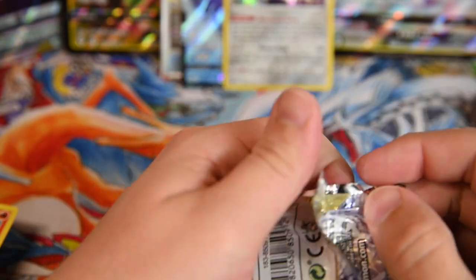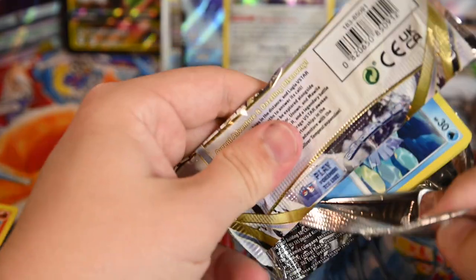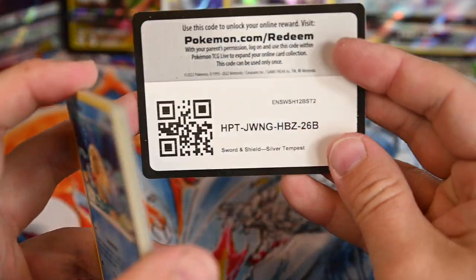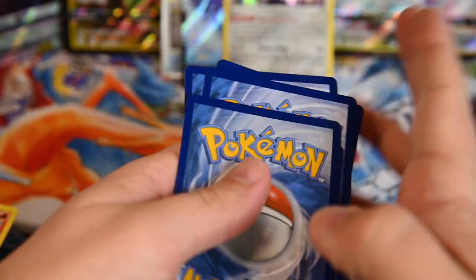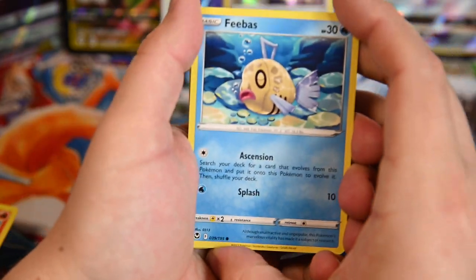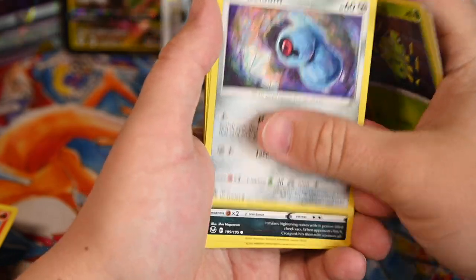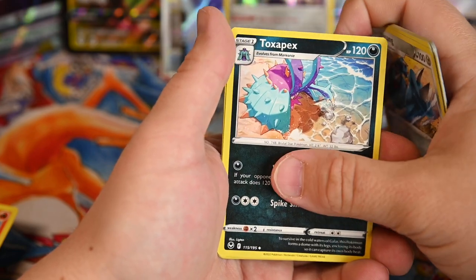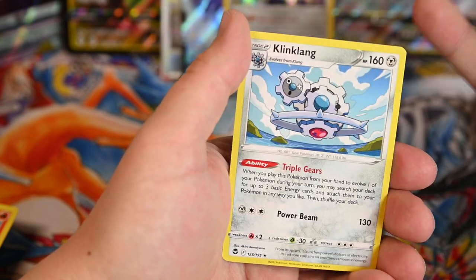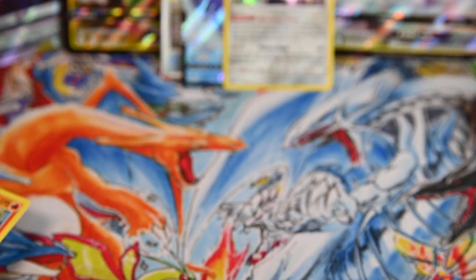I can hear his feet pattering — that's a lot of packs. There's another V-Star marker. Another sleeping Pokemon: Phoebus, Fennekin, Spinarak, Fleddum, Croagunk, Toxicroak, Metang, Toxapex, Clefairy, Clank. Yep, full sets.